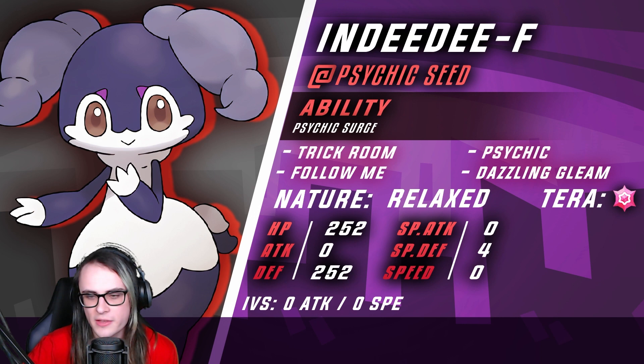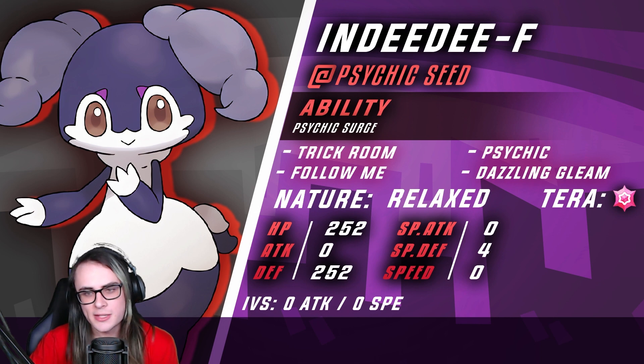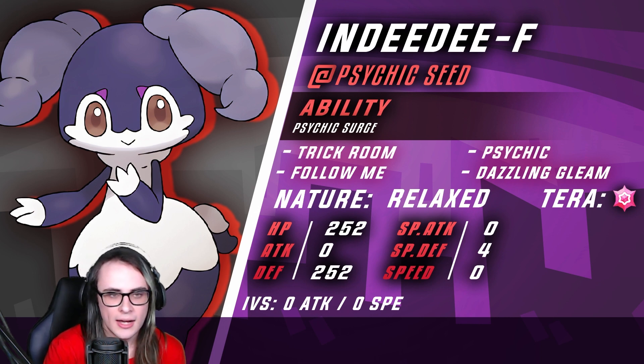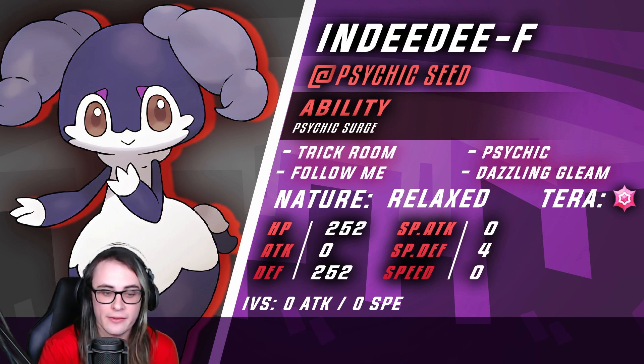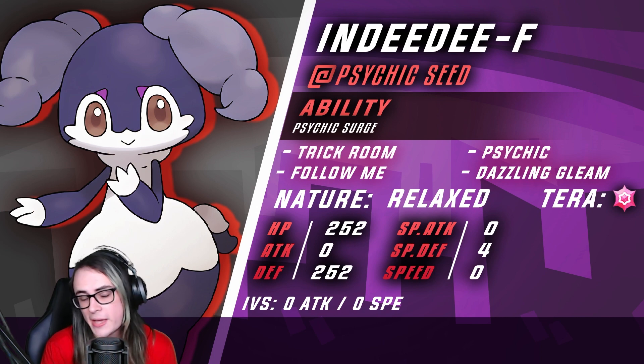Up next we have Indeedee Female, which has Trick Room, Follow Me, Psychic, and Dazzling Gleam. Essentially just max Sp. Def Indeedee. The spread I took this from had a little more into Sp. Def, but I didn't really see the merit for it, so I just went with max Sp. Def in general. Terra Psychic helps a lot with getting the Fighting resistance, which is helpful for Pokémon like Iron Hands that would otherwise get a neutral Drain Punch off on you. It's still pretty useful, though you could go Terra Fairy if you'd like — I figured I may as well boost the Psychic damage.